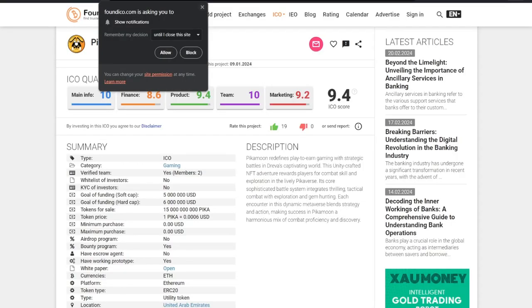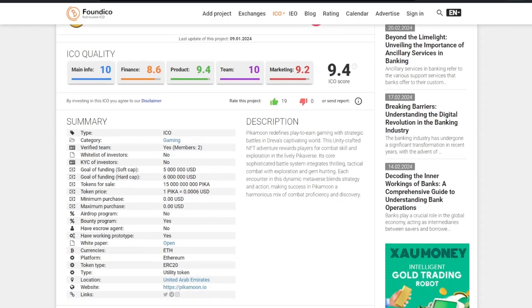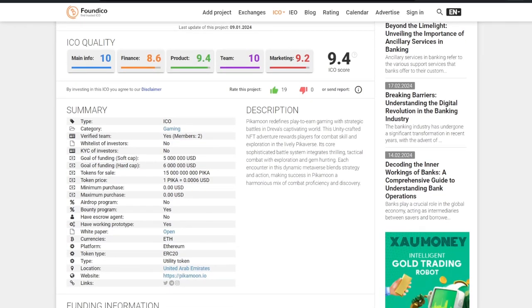You can also take a look over here through foundico.com. They received a score of 9.4 out of 10 on main info, 8.6 on finance, 9.4 on products, 10 on their team, and 9.2 on their marketing. As far as votes, they've got 19 upvotes and zero downvotes as of the time of recording. The category is gaming, the type is ICO, and it gives you some other breakdowns on the project on top of everything else.